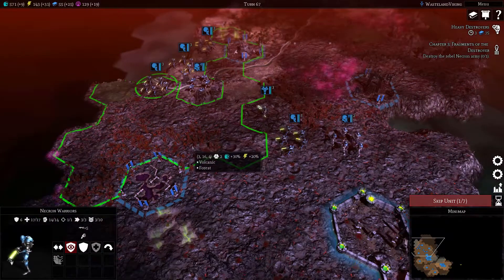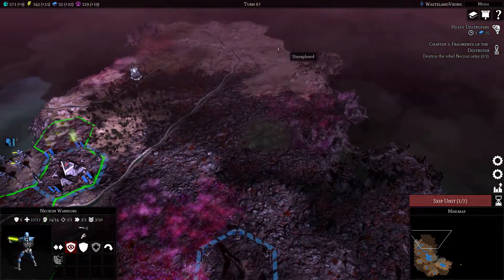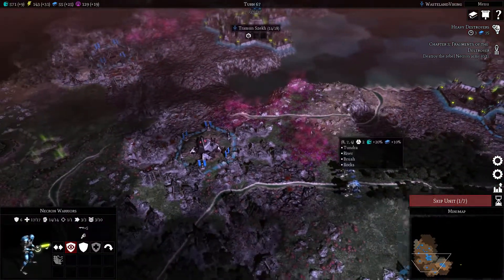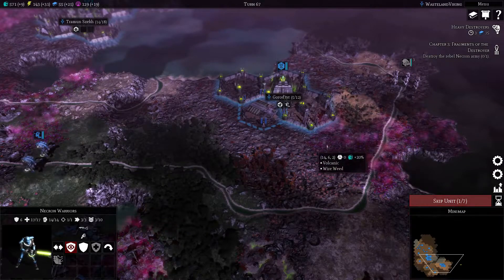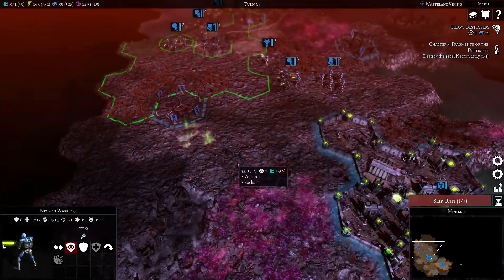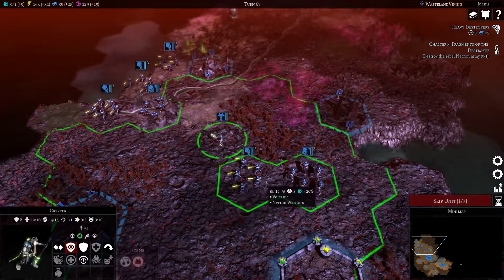We've given them the nebuloscope and the shield vane. I'm pretty happy with that. We've got the influence - I don't mind if I use that. Going in that direction would be smart, or we can just gather our forces down here and take on that army.